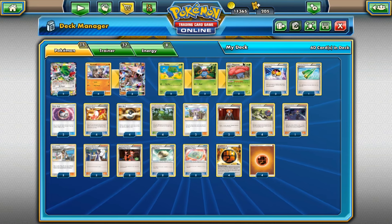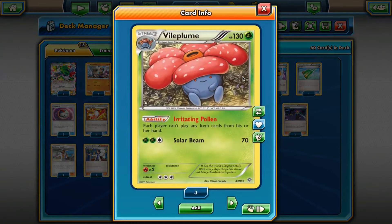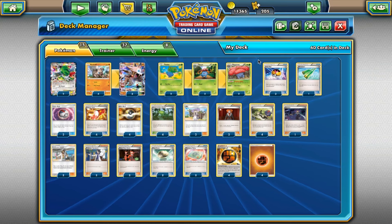Then there's also a 2-2-2 Vileplume line. Vileplume's Irritating Pollen ability — each player can't play any item cards from his or her hand. Basically just denying your opponent from being able to set up. It keeps them from playing item cards and whatnot.